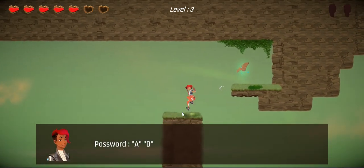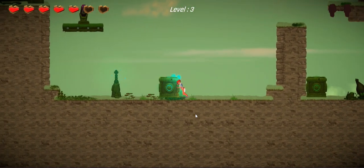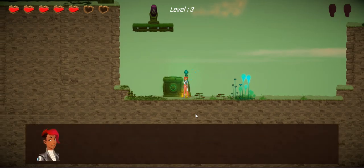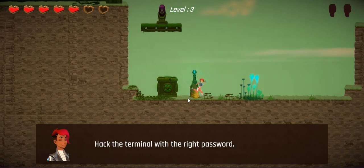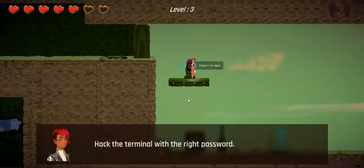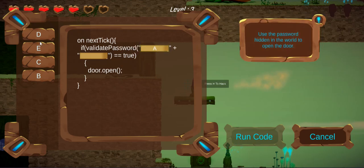Password A-D — okay, that's interesting. I want to hack it, I will hack it. Ready: A, D.